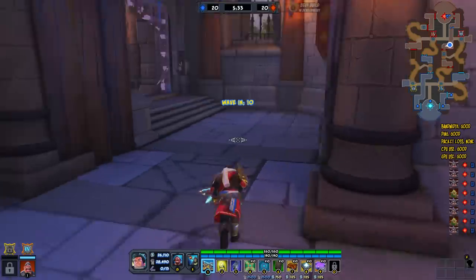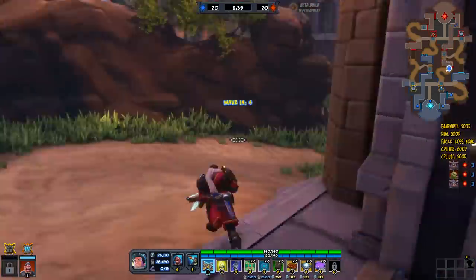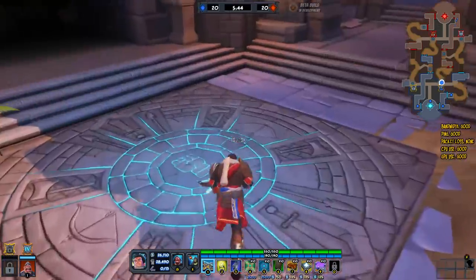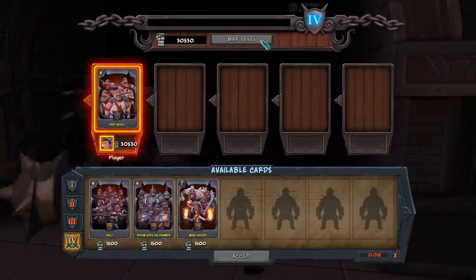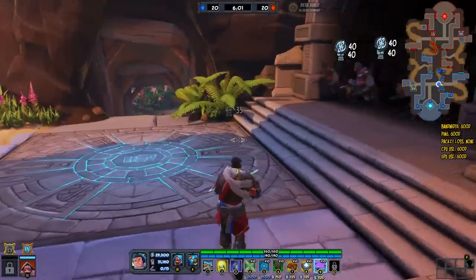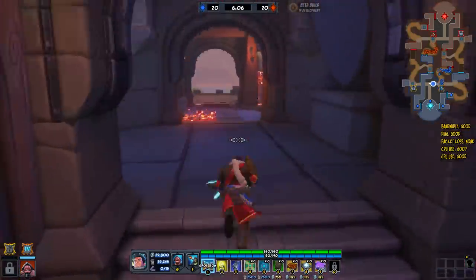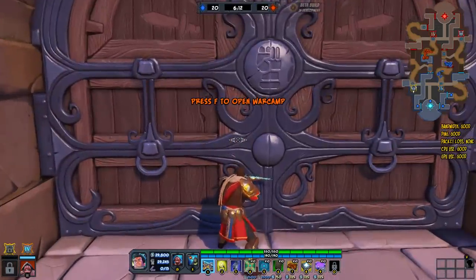You also earn leadership and coin from killing enemy heroes. So what you're going to be doing is in between waves, during waves, you're going to be visiting the war camp, upgrading it to get to the next level of card. Let's just pretend I upgraded to level two — you play that card, then upgrade it further. You're also going to use leadership points to drop glyphs onto glyph locations.